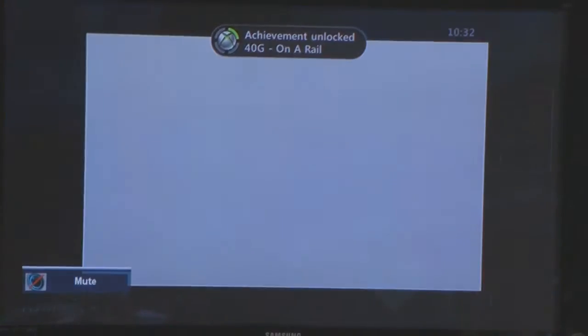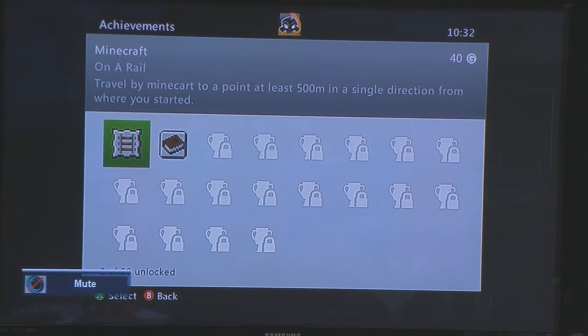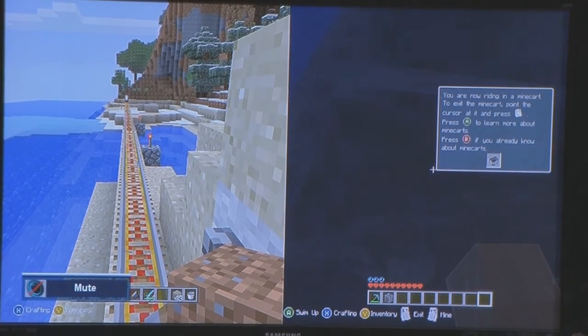Boom — you got the On a Rail achievement! It's a very simple achievement to get. You have to build a track that's 520 blocks long — that's what I did and I got it. You could do it yourself or find a friend who has it. Thank you for watching!